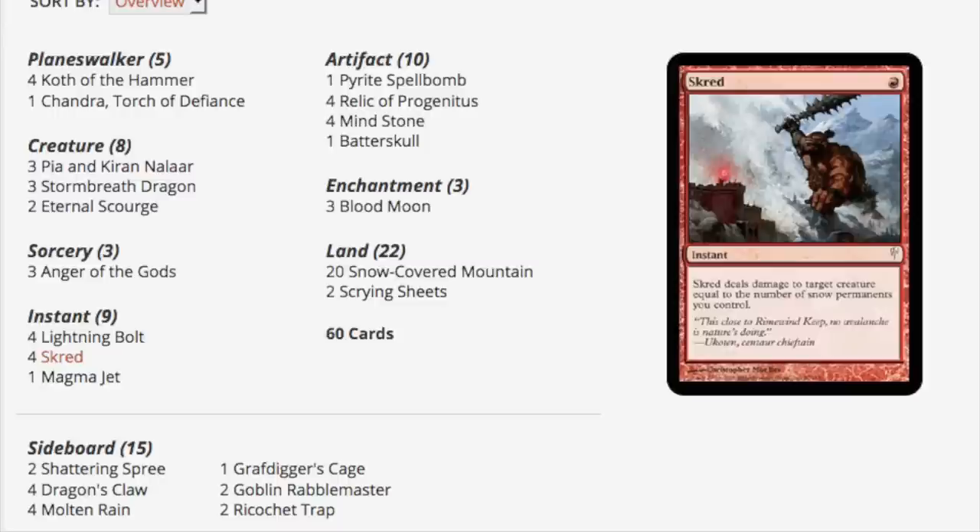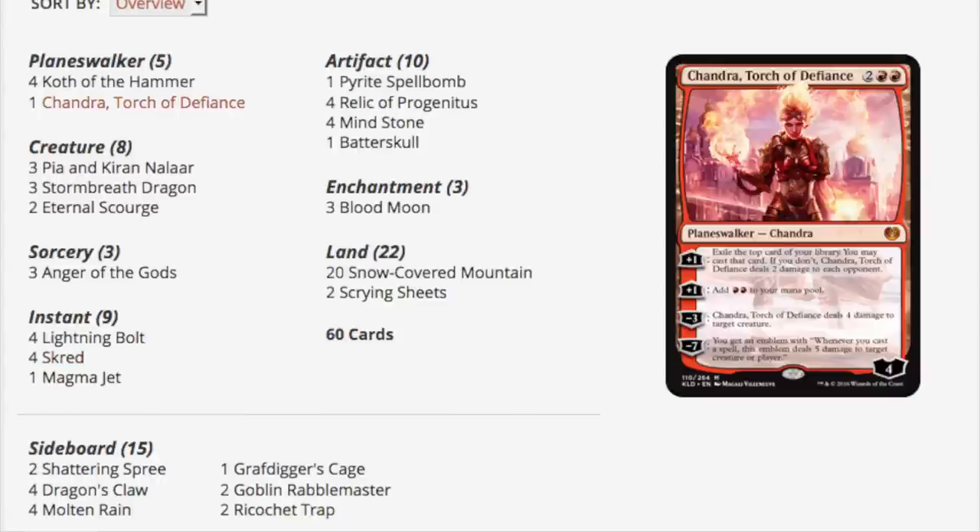Outside of the Blood Moons, there are really no cards that are extremely expensive. You have your Anger of the Gods, you have Koth the planeswalker, you even have the new Chandra, you have your Storm Breath Dragon, and Eternal Scourge which is also a heavily underrated card. Your Anger of the Gods, your Lightning Bolt — the deck is called Skred because of the card Magma Jet.